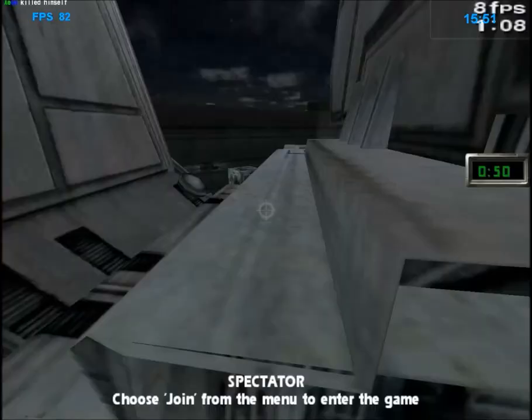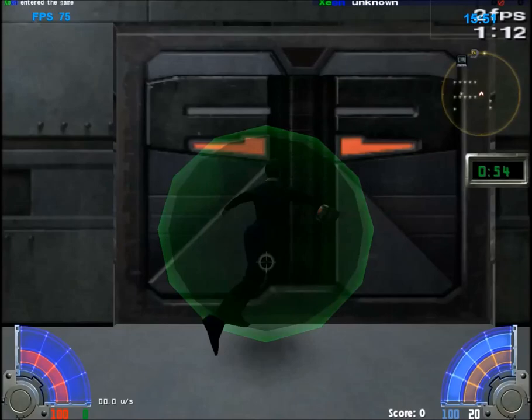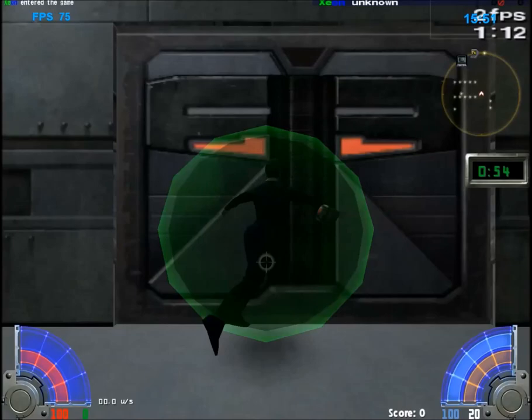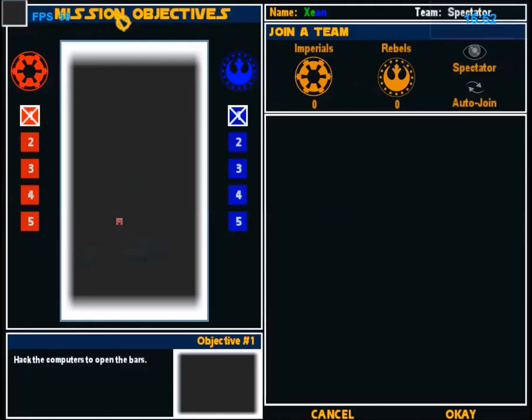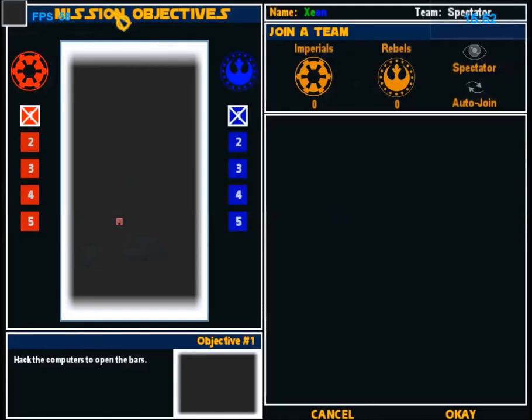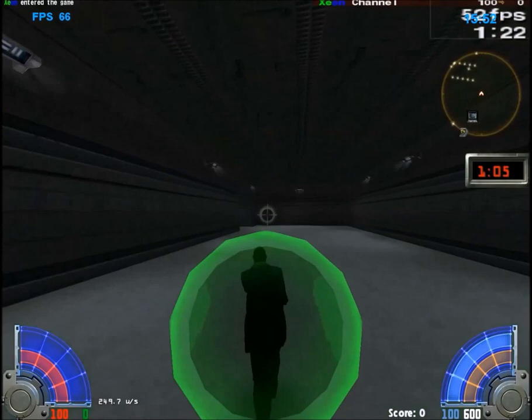Most of the objectives have some rush professional shields, so you have to hunt down the enemy team so they can spawn in. And when they've spawned in, you can go through. As you can see, the shield is off now.